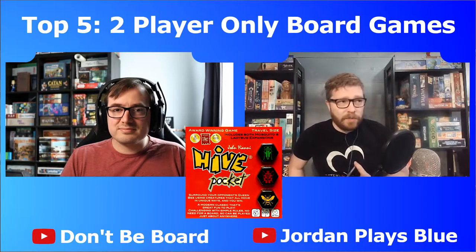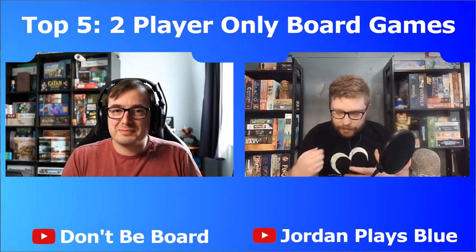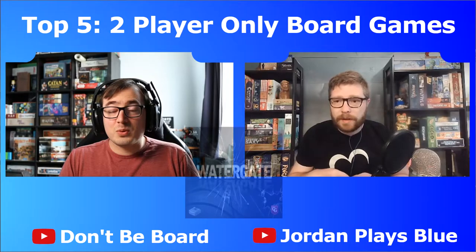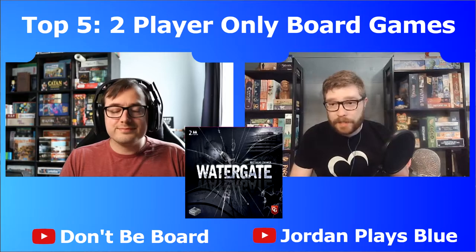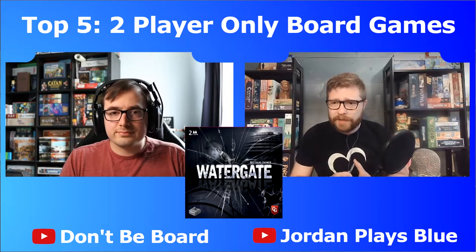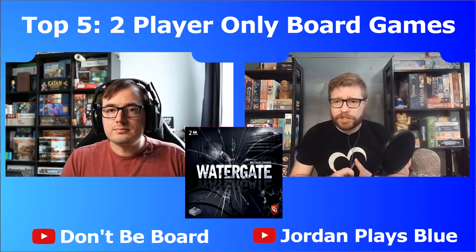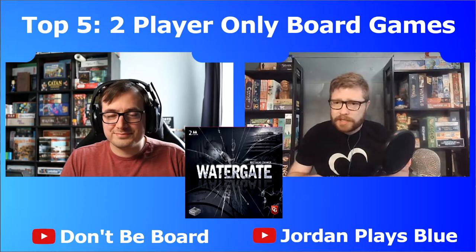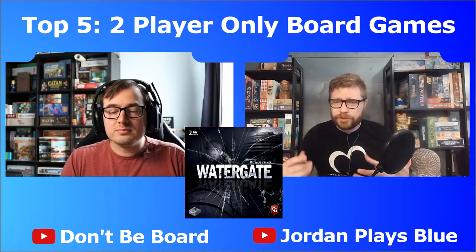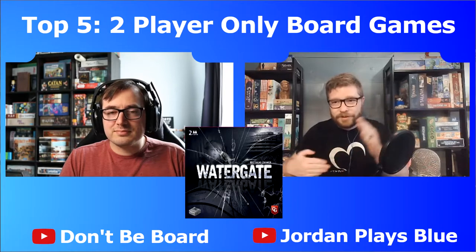So what is your number four? My number four is a newer game — I think it came out two years ago — and this one is Watergate. In the US it was brought over by Capstone Games. This is a back-and-forth game and it's asymmetrical — the players have different objectives. One player is Richard Nixon; the other player is the Washington Post, the newspaper trying to expose Nixon and his wrongdoings at Watergate. It has a central board and the players are trying to pin evidence on the evidence board and create routes to accuse these different witnesses.